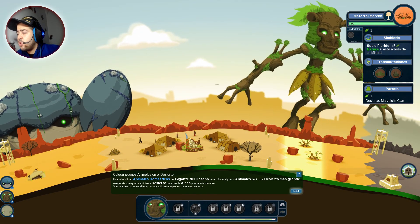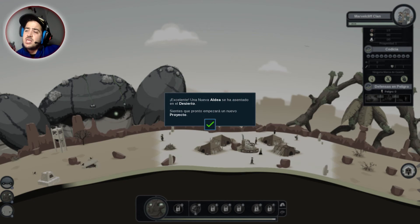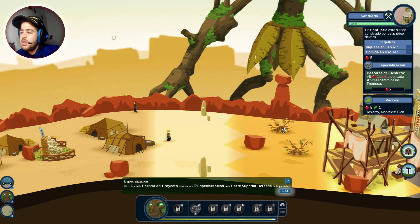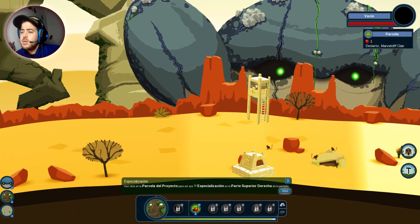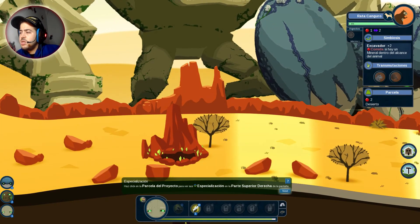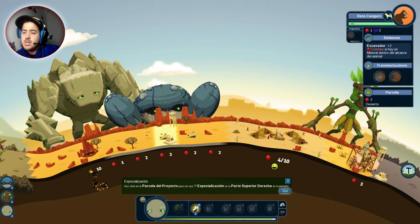Es matoral marchito, pero produce algo. Luego se pueden transformar en cactus, pita y biznaga. Una nueva aldea se ha asentado en el desierto. Tenemos aquí el proyecto: necesita 10 de riqueza en uso y 10 de comida en uso. El tema de animales lo tenemos ahí. Podemos meter aquí frutales y más animales. Las especializaciones se activan cuando un proyecto comienza a ser construido. Aquí se nota que es desierto y la comida es menor; los animales dan poquita comida, y los frutales en el desierto también dan poca. Riqueza en uso: tenemos aquí 10, aquí otros 10. Vamos a meter riquezas aquí cerca del proyecto.